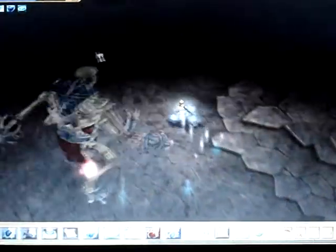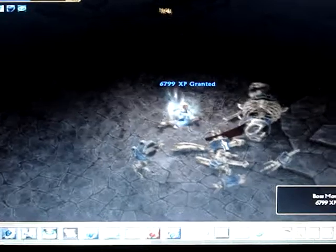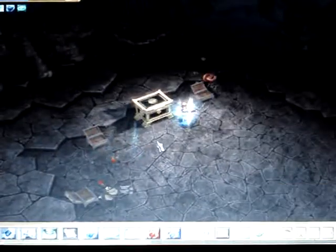He's not doing much — just trying to smack me. He also does that attack where a line of spikes comes out of the ground. You have to be careful of that one, but it's quite easy because he raises his arms when he does it.